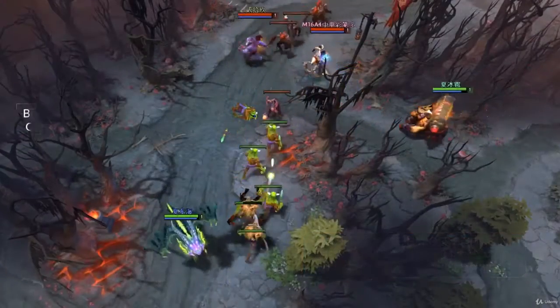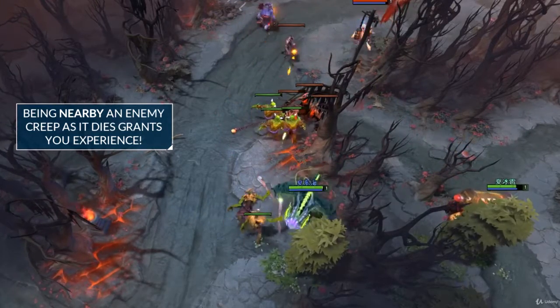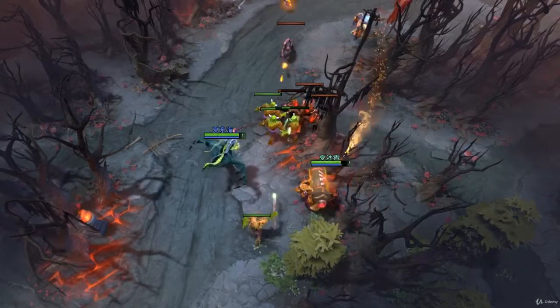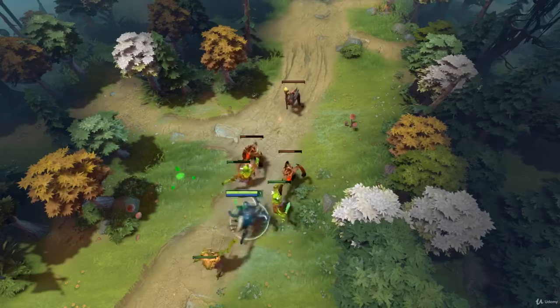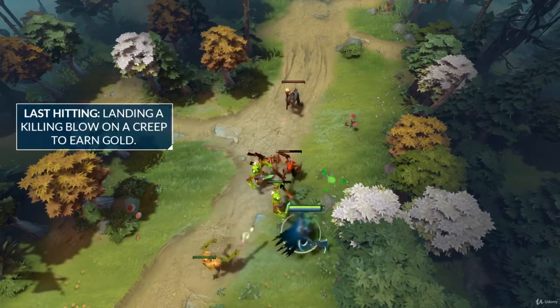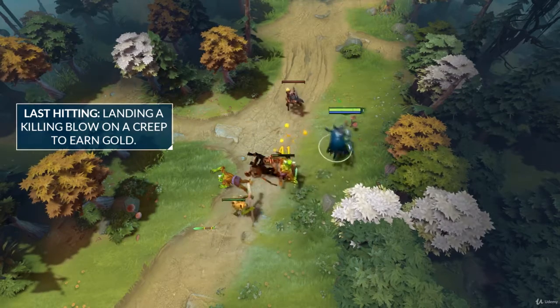When heroes are nearby enemy creeps that die, they will evenly split the experience gained from the creep. Thus, one hero will gain twice as much experience if there is only one hero nearby compared to when there are two. However, in order to gain gold from the creeps, you have to deliver the killing blow, which is otherwise known as last hitting, and that gold can only be received by one hero.